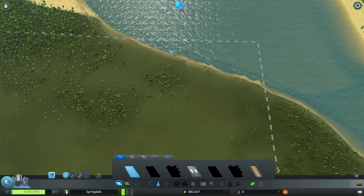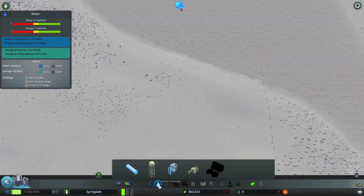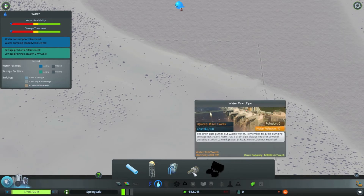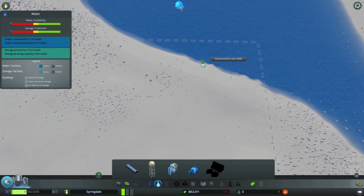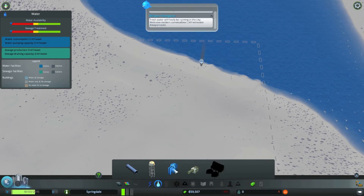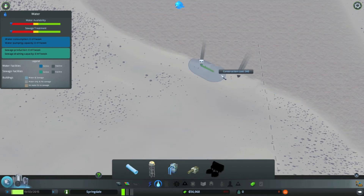Now, let's go over here to the water very quickly and set up our water drain pipe and, of course, a water pumping station. Those are two important things we're going to need for our community. So let's just place one of them there and place another one there. And of course, they also need to be connected by water pipes, which you can see me doing right now.